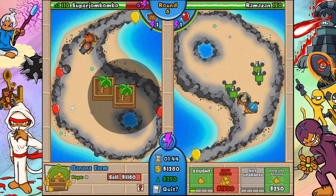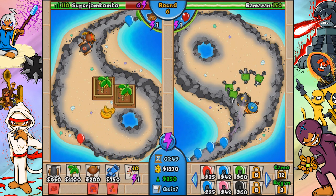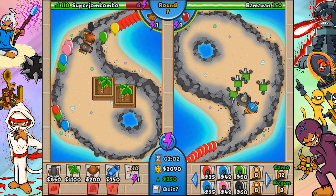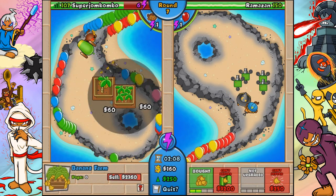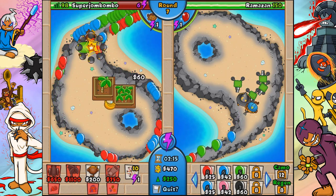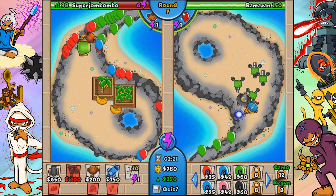The frag bombs upgrade is pretty good because it does something different - you already have an explosion, and now you're adding something that actually pops through other layers. It adds 8 frags coming out of it, so getting those extra pops is quite useful. I'm going to go for a cluster cannon to defeat these greens and get rid of those black layers.